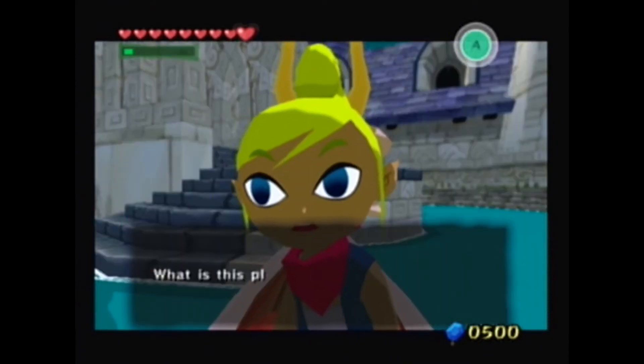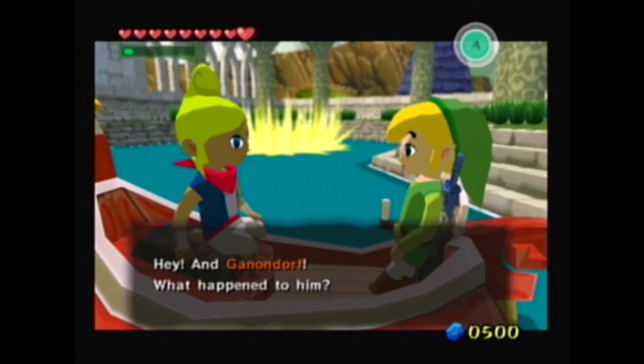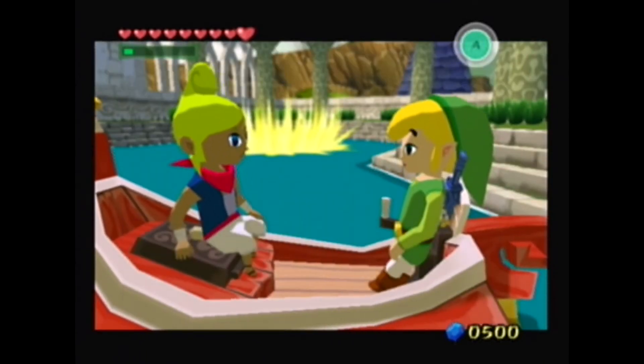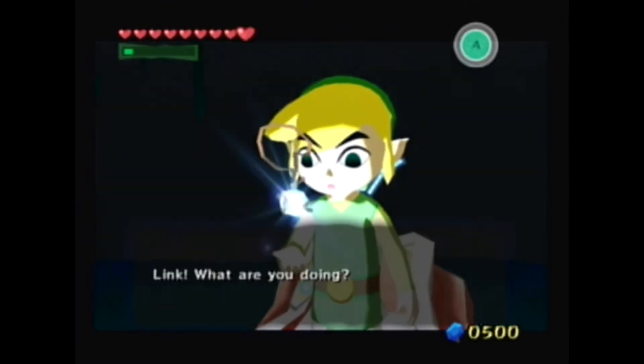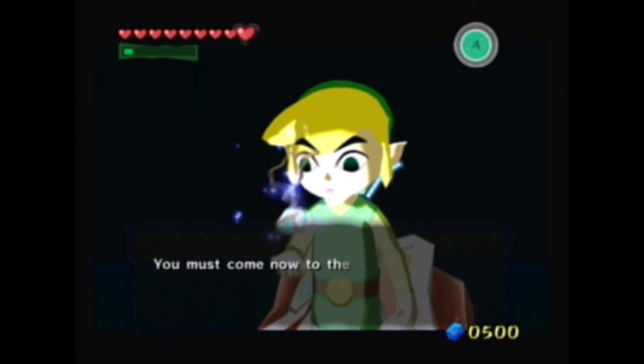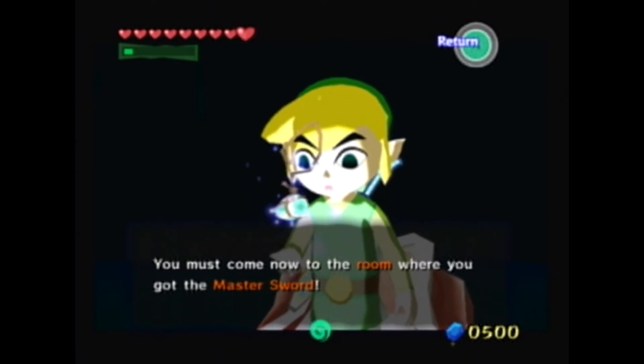What is this place? Hey, and Ganondorf, what happened to him? I like how Link just spasmodically gets up. Okay, you must come now to the room where you got the Master Sword.